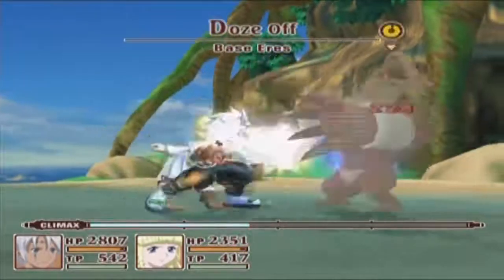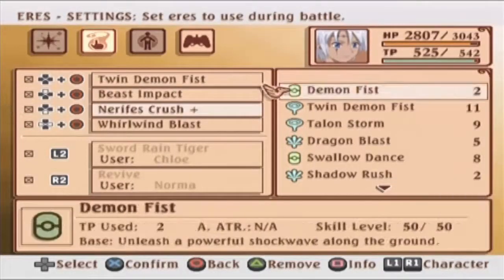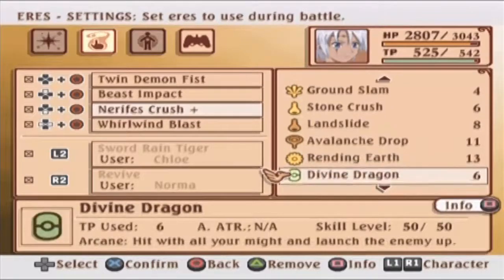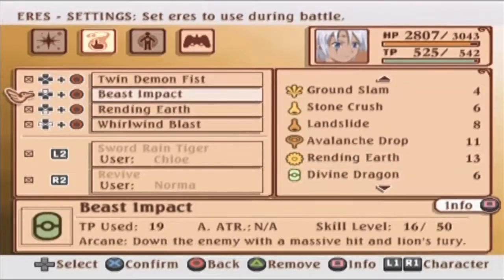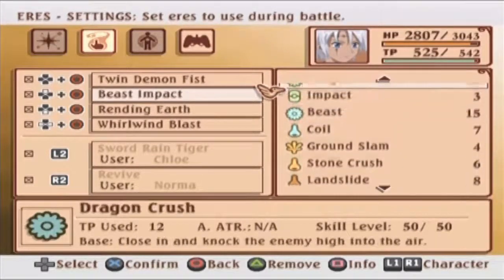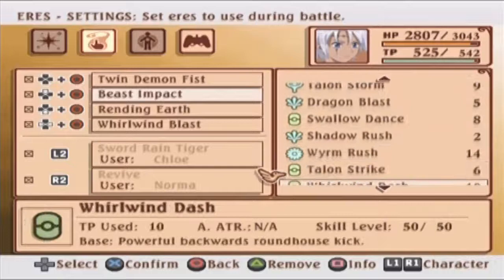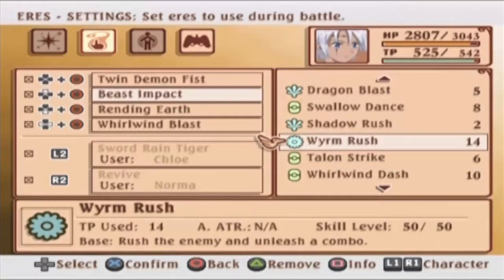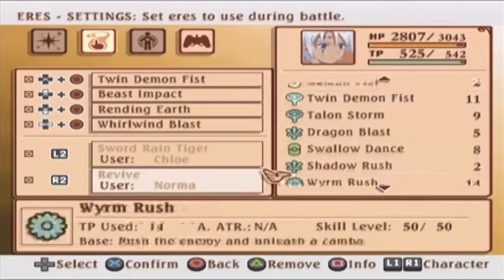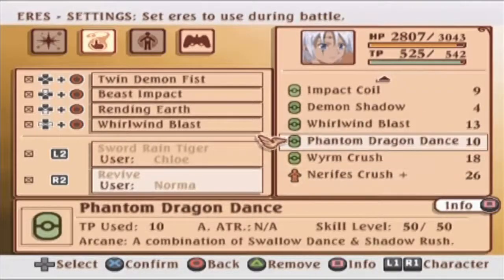I've got a bad feeling about this. Let's get rid of Nervous Crush — we don't need that anymore, completely forgot about that. Actually, do I want Worm Rush? I'll leave Beast Impact there. Let's see, where was the other move I really like using — Phantom Dragon Dance.